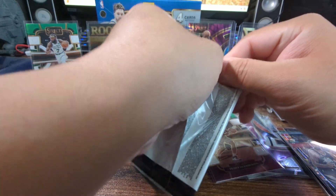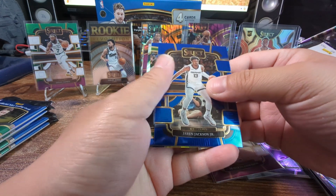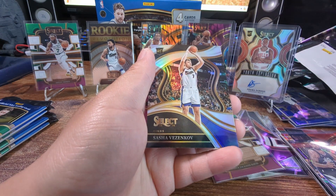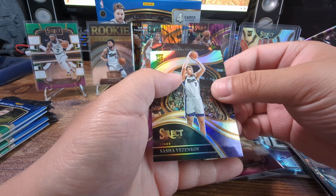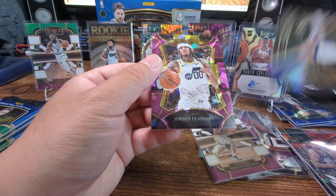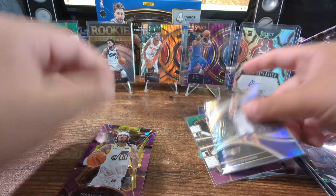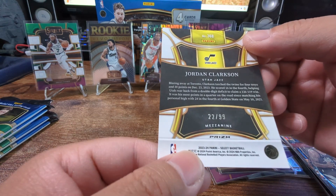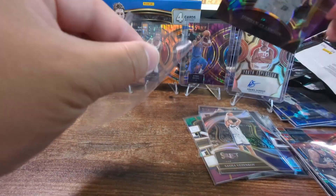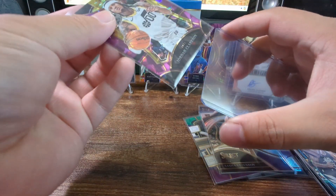Five more packs guys - that'd be nice to pull an auto, come on. Jaren Jackson, Jalen Brown, got silver, Sasha. Purple! Oh purple, let's go - not a rookie though. Jordan Clarkson, purple cracked ice - nice. That's numbered, correct? Yes - 22 out of 99, Mezzanine!